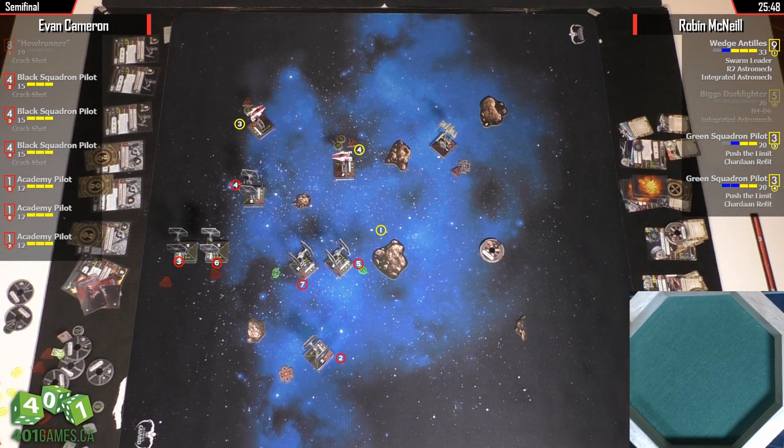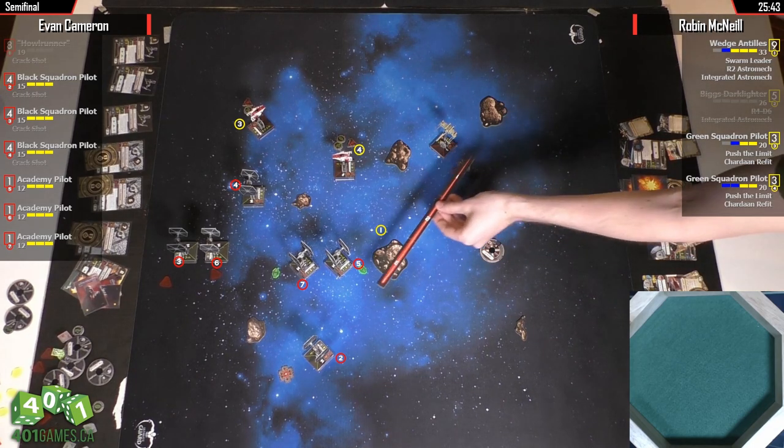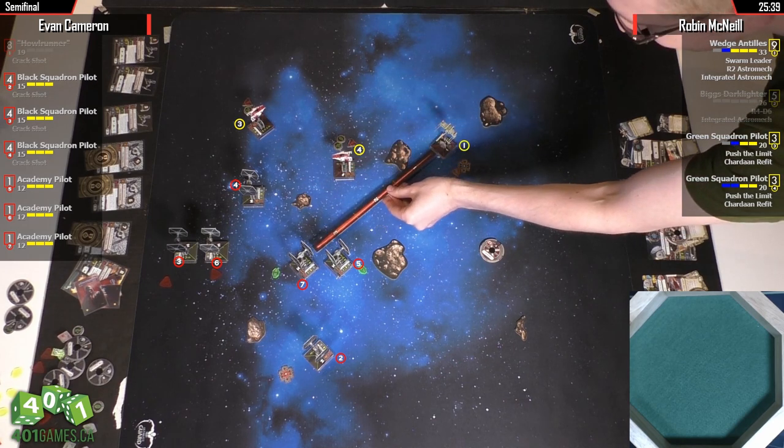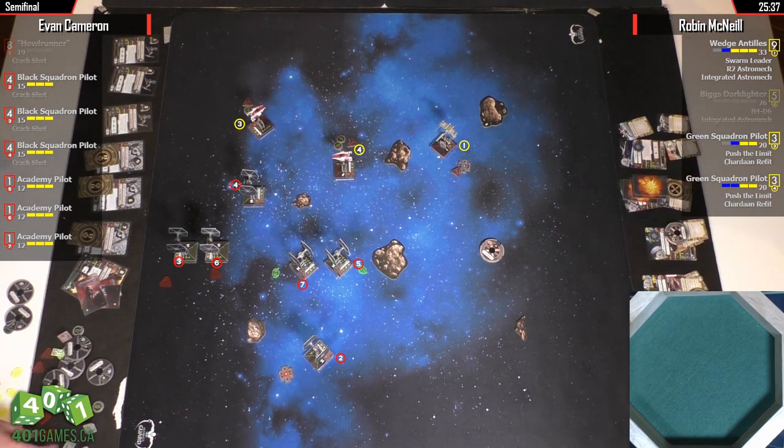One hard from five and seven. The A-Wings are in the wrong position to block. The only one you can shoot is number five, and you can't Swarm Leader. So you've got your three dice.